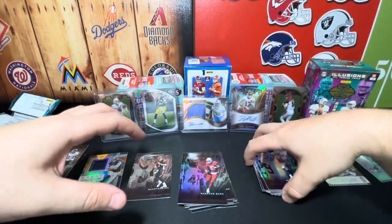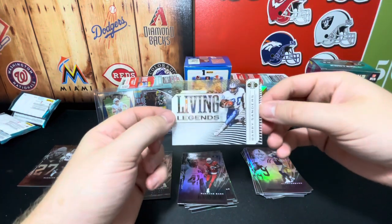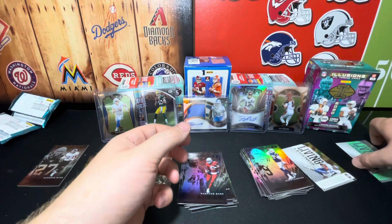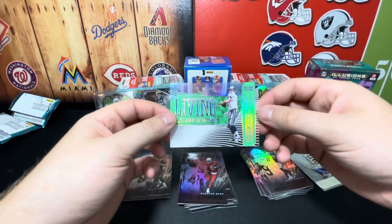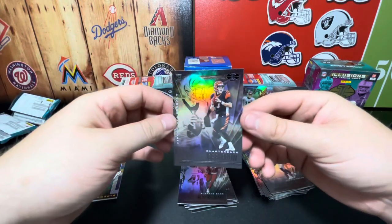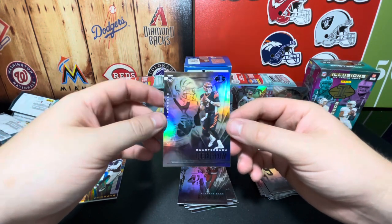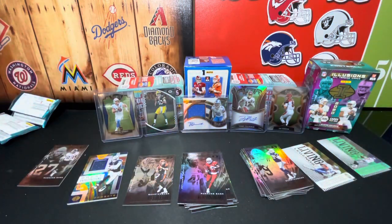For me, I'd have to say the Barry Sanders card and Aikman are some of my favorites. We also got this Joe Burrow — pretty nice; anytime you can get Burrow or Herbert, or even Tua and Hurts, it's a pretty good pack. Alright guys, thank you for watching — if you can, please like and subscribe. Let me know what product you'd like to see me rip; I'm always open to opening up what you guys want to see. Until next time, keep ripping packs, see ya, bye!